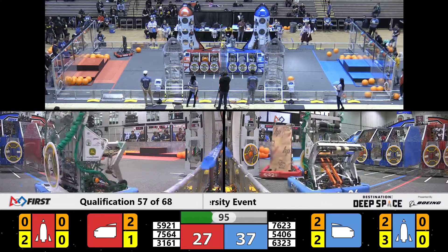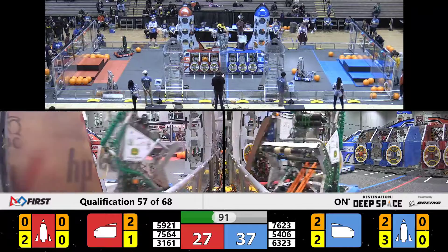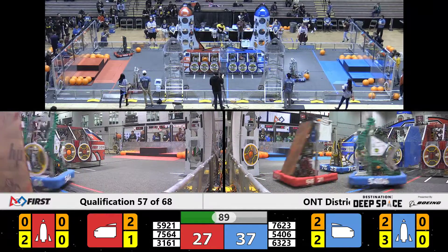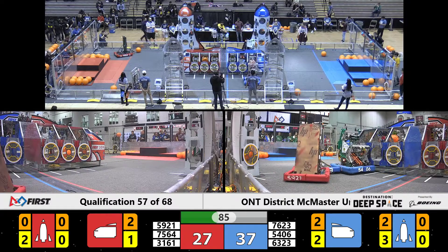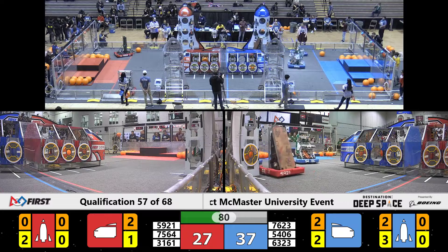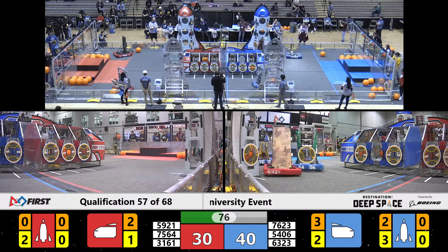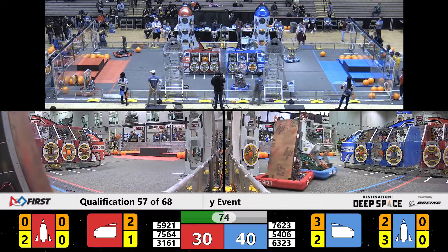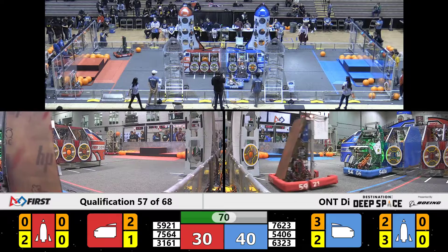The Blue Alliance trying to score as much cargo as they can. Team Celtex not letting off, but the defense by Team 59-21 seems to be doing an effective job. On the far side of the field, the Blue Alliance delivering some cargo to that ship. That is Team 63-23, Hayden Robotics out of Burlington, Ontario, scoring all the cargo they can find.